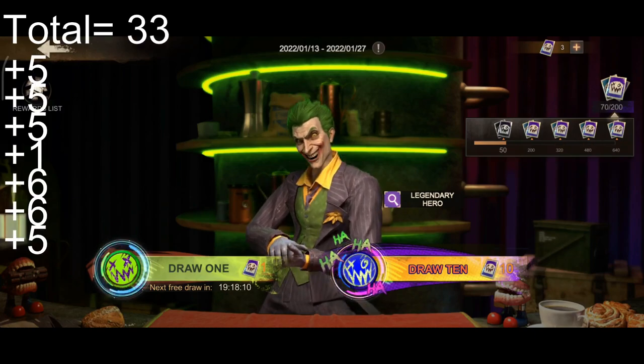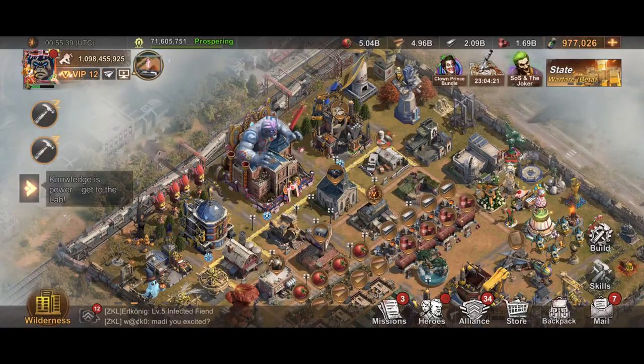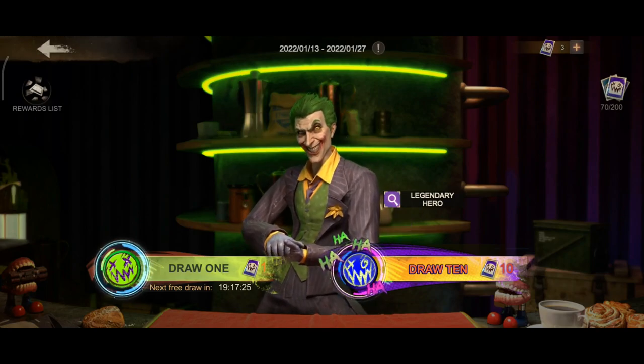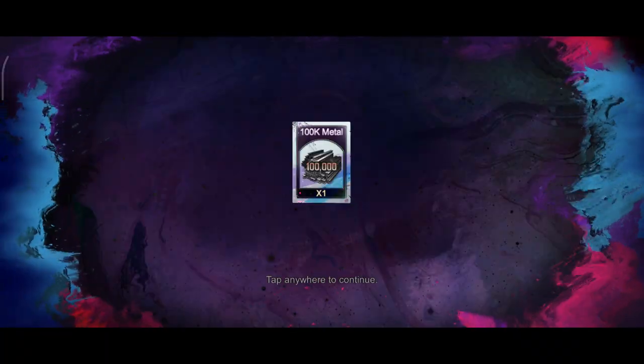I had 73 cards from getting the first three bundles worth £34.97, and in return I received 33 Joker frags. That means the average cost per Joker frag is around £1.06, which is pretty darn expensive. To make matters worse, I'm one Joker frag short of the ability to upgrade him to resonance level 6. I'm not impressed, and will have to purchase the bundle for 100 cards at £48.99.